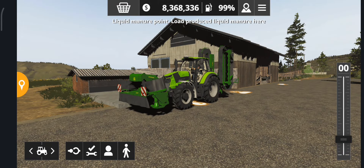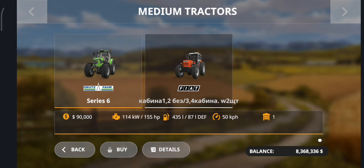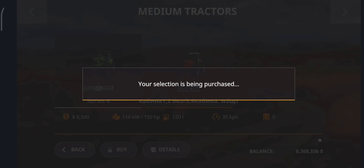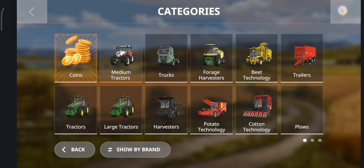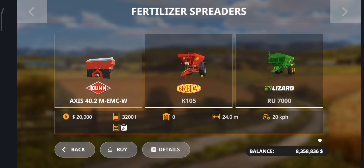The fourth mod is on the medium tractor, Fiat 1300 Super DT. The fifth mod is in fertilizer spreaders, Lizard RVU 7000.